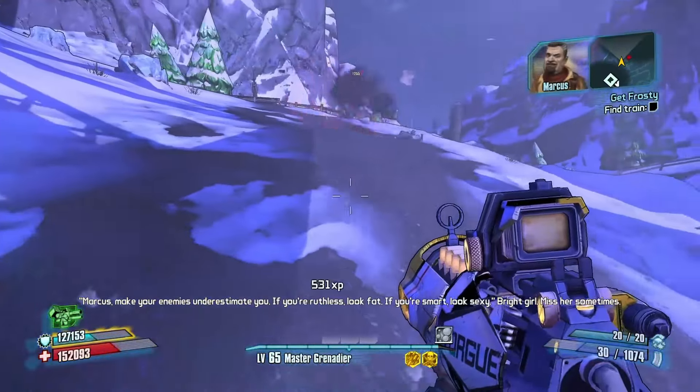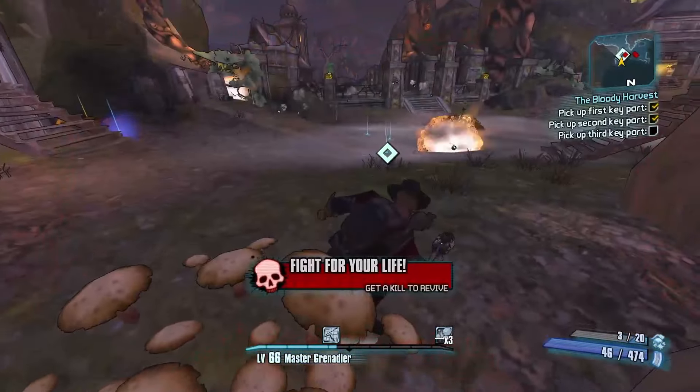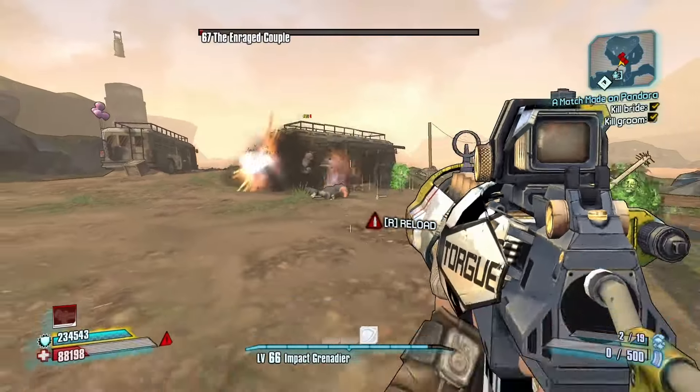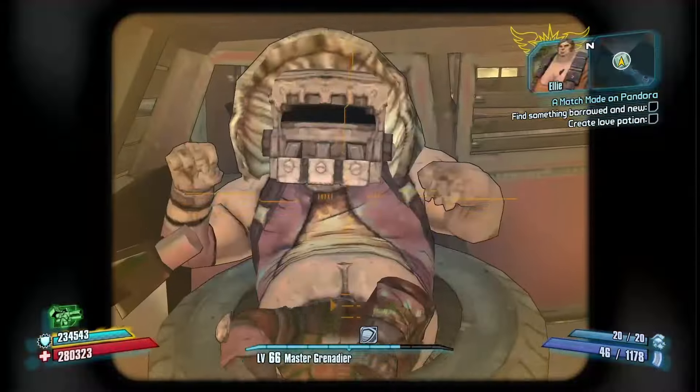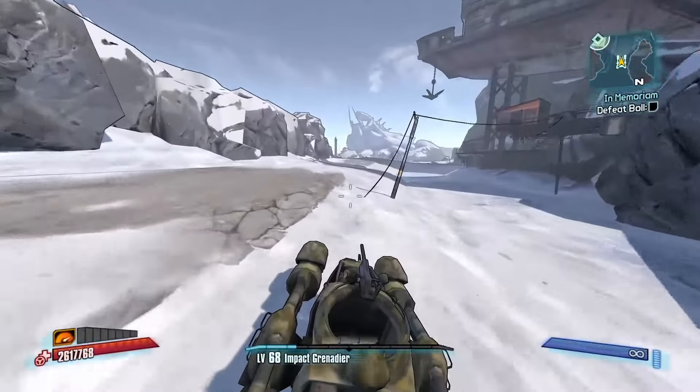Now I have a few more things to do — the headhunters. First was the snowman headhunter: easy peasy. Then was the Halloween headhunter: easy peasy. And finally the stupid Zafford Hodunk one — I don't know, it was easy. I stole a baby too. So now I am ready to take on the level grind.